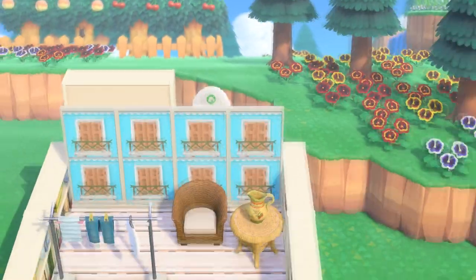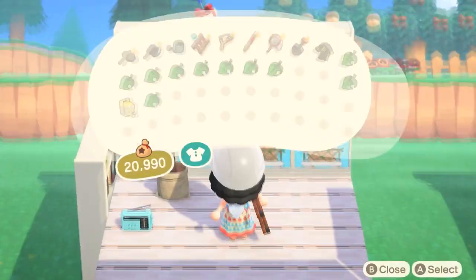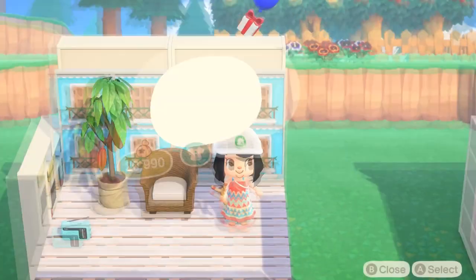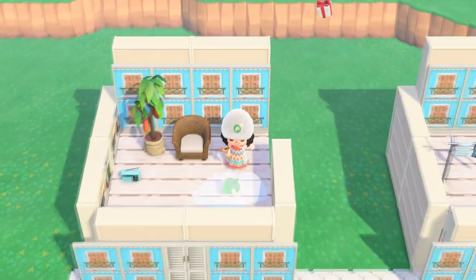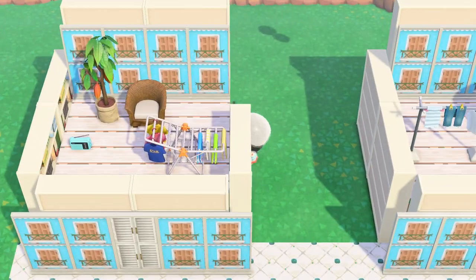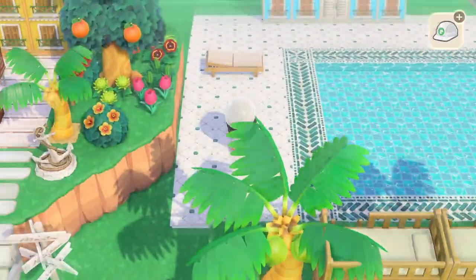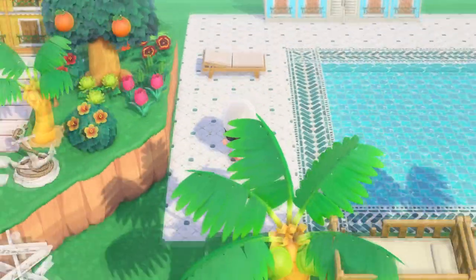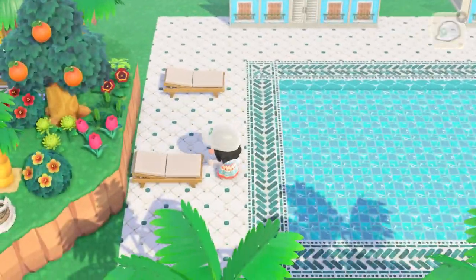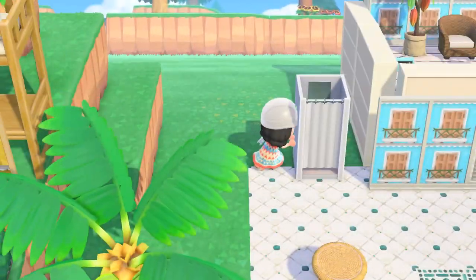I also added a little record player — a portable radio — because the blue matched and it looked really cute. You can't choose what music plays on the portable radio, so it's more for show than anything else. Then I went to start decorating the pool area. The majority of this video is just decorating because I did a lot of the terraforming pre-filming. There wasn't a lot of terraforming to begin with, which I kind of like. I am excited to start terraforming — I'm planning to flatten the back part of this island this week hopefully.